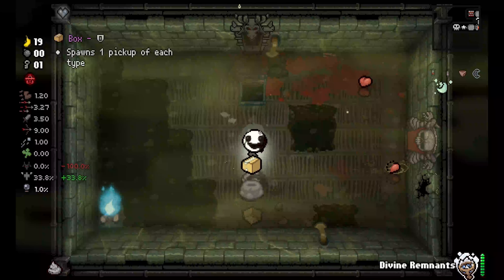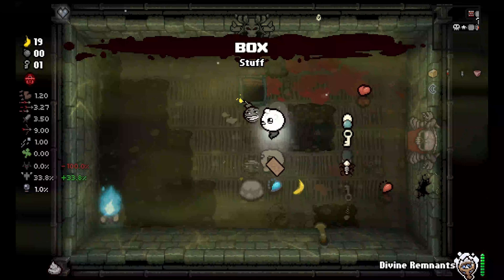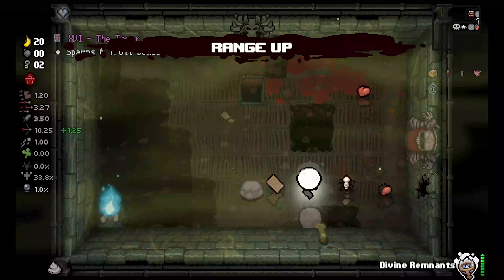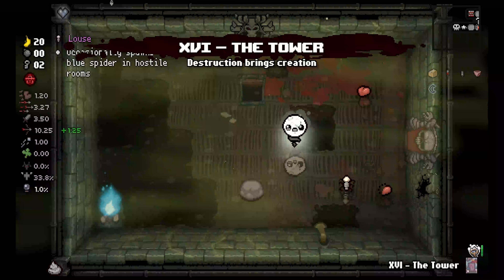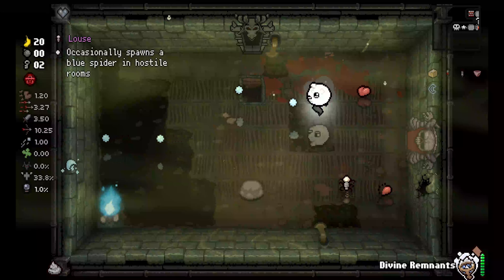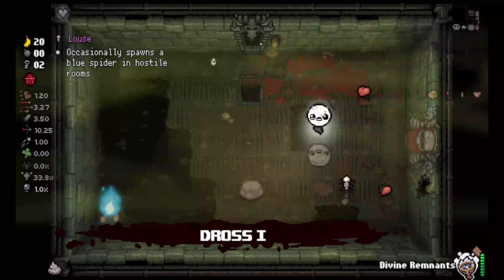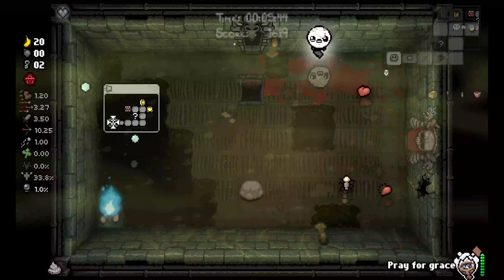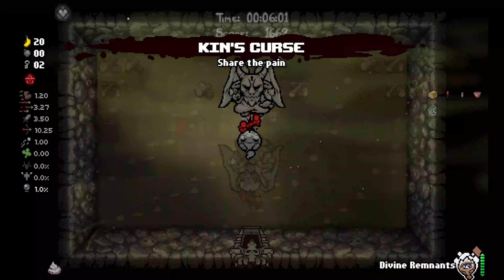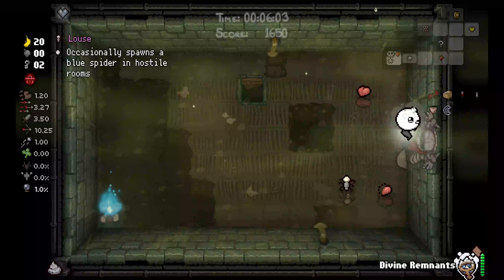We got a box, which we do not need. Range up is nice. The tower we do not need. I think we want to go angels — I feel like angels would just be better. No, we don't have any damage ups, so let's go devils. Kint's Curse — I think this is the best option. We're gonna take that.